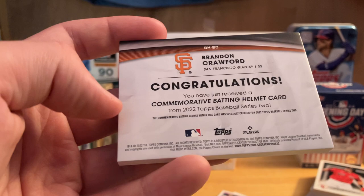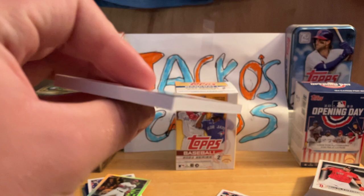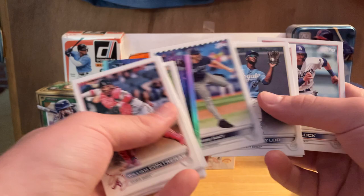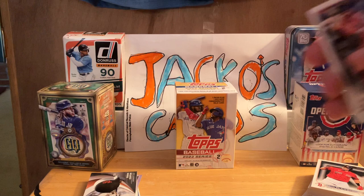You have just received a commemorative batting helmet card from Topps 2022. I mean, I guess it's all right — he had a pretty good year last year. Not what I was hoping for. I don't know how in the world I'm going to find a case thick enough to hold that. Kind of disappointed on who it was. Anyway: Doli Scarcía, Bobby Ray, Michael Taylor, Lane Thomas, and AJ Pollock. That's the end of the video — hope you guys enjoyed the unboxing. Like and subscribe and I'll see you in the next video. Thank you for watching!